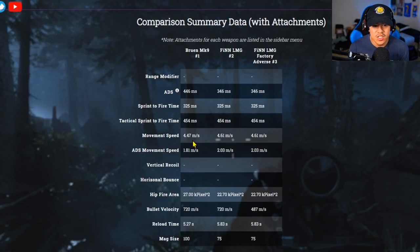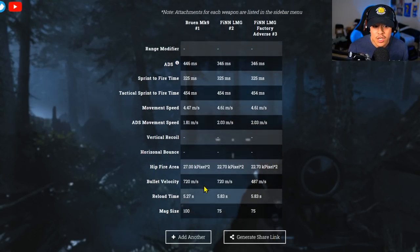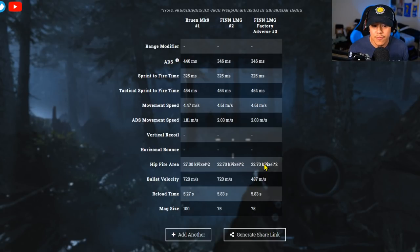Movement speed is much faster on the Finn LMG on both variations, and ADS movement speed is also faster on the Finn LMG. Hip fire area is better on the Finn LMG versus the Bruen. Bullet velocity is the same for the Bruen and base Finn LMG, however the Finn LMG with the factory adverse has less bullet velocity. Reload time is a lot slower on the Finn LMG factory adverse at 5.83 seconds versus the Bruen at 5.27 seconds — though you can always add Sleight of Hand.